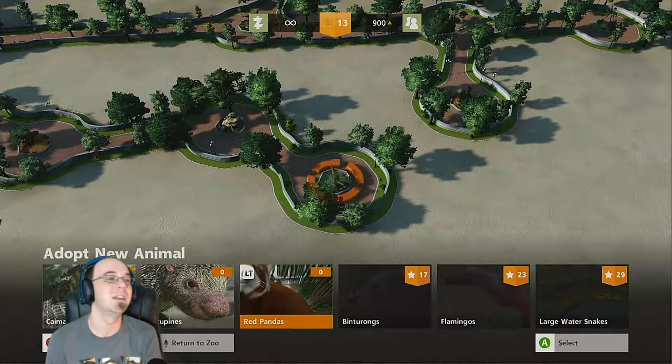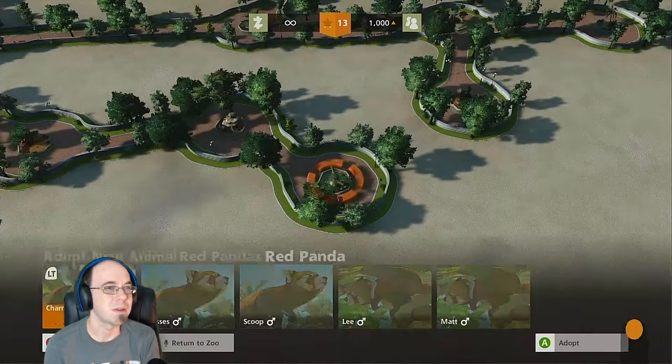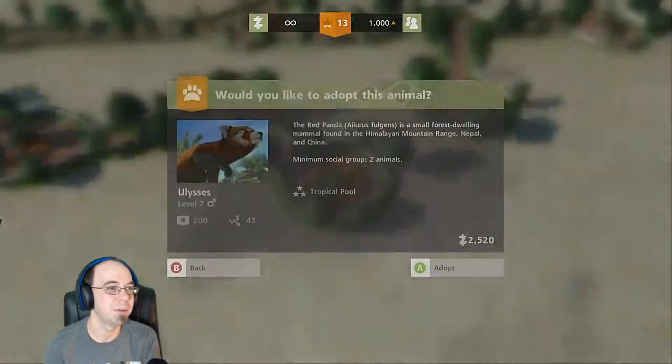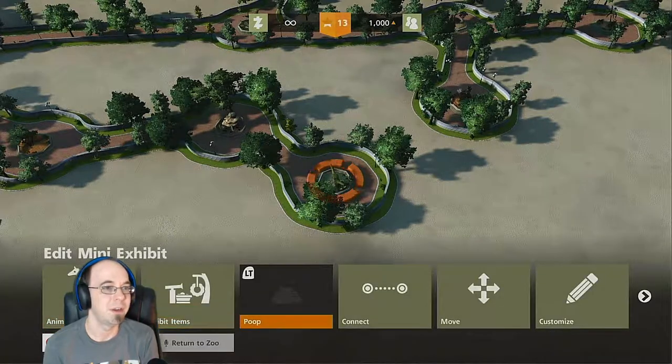Red panda, finally! Sheesh. Coco — that's a great name. Coco, Scoop, Ulysses too — oh, only two. I want to connect this. So we're about halfway through the episode.